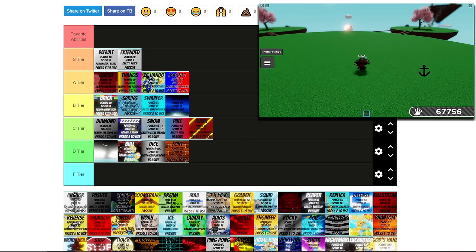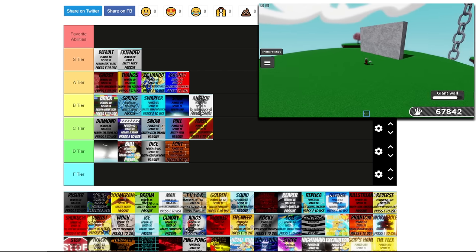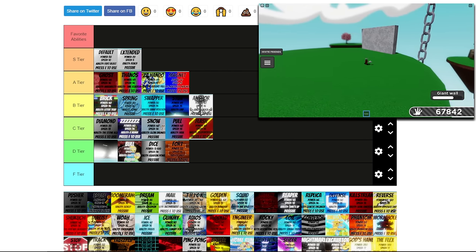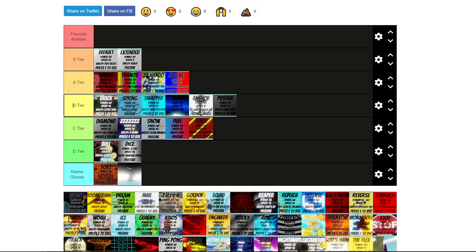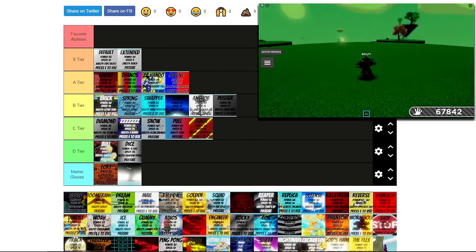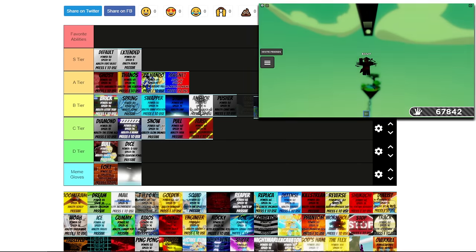Anchor's pretty cool — you can surprise people with the way they fly and catch a lot of people off guard. I'm putting this at B. Pusher's really good — you cast out a giant wall, but the only problem is how long it takes to get the wall back. I'm putting this at B. I'm renaming the bottom category to meme gloves — there are gonna be meme gloves that rank higher than that, but I want to diversify the categories. So we have Fort and the Spin for meme gloves. Next up is Space — this is really good, you can avoid a lot of hits or you can get to Brazil, so Space will go to B.